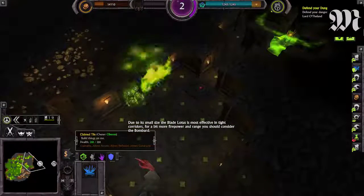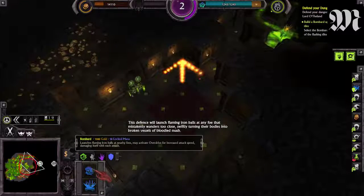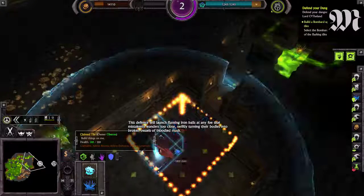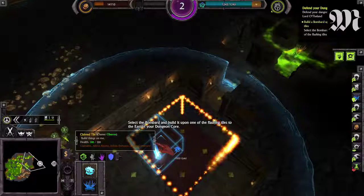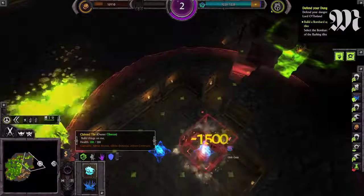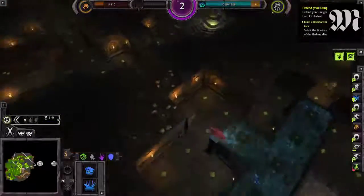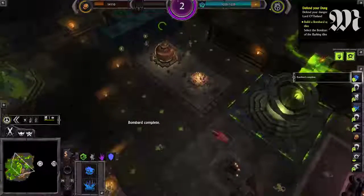For a bit more firepower and range, you should consider the Bombard. This defence will launch flaming iron balls at any foe that mistakenly wanders too close, swiftly turning their bodies into broken vessels of blooded mash. Select the Bombard and build it upon one of the flashing tiles to the east of your dungeon core. Bombard complete!